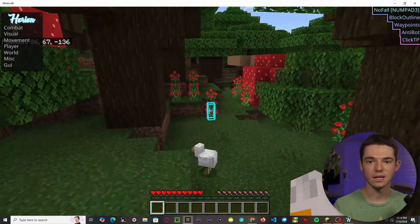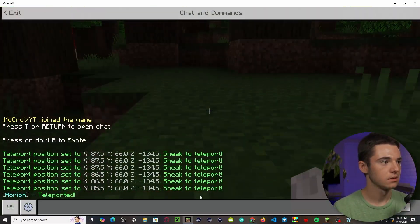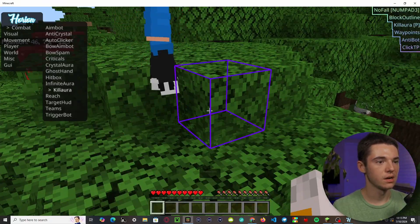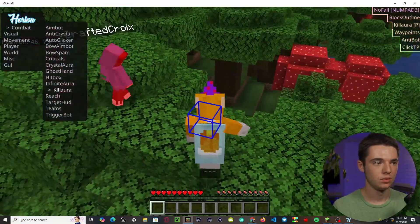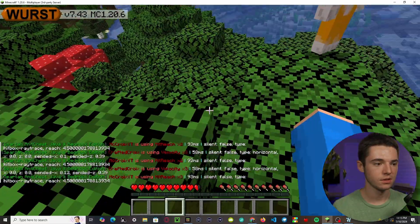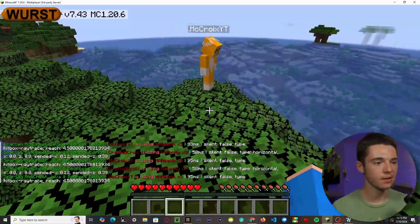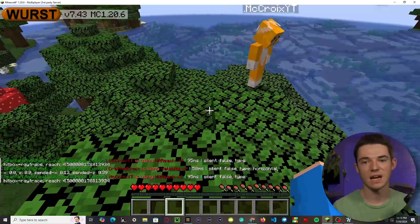Let's try a little kill aura. Am I getting flagged for it? Yes — it can definitely tell I'm doing something. Sometimes it's not about whether it bans them; it's more about alerting staff that someone is hacking so they can check it out.